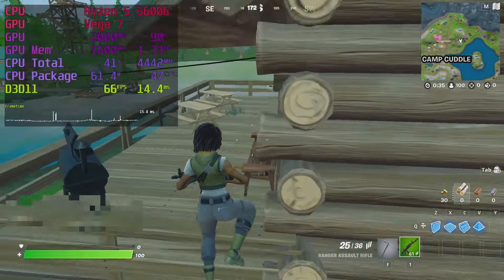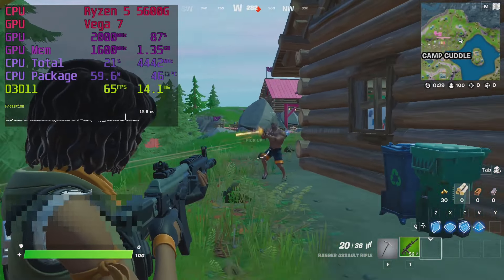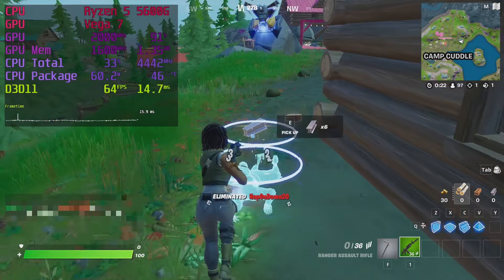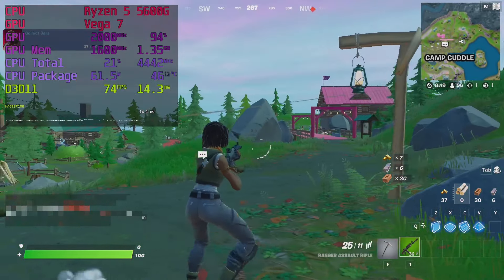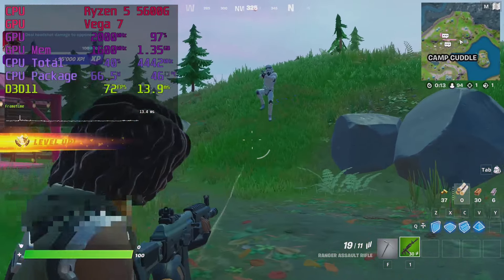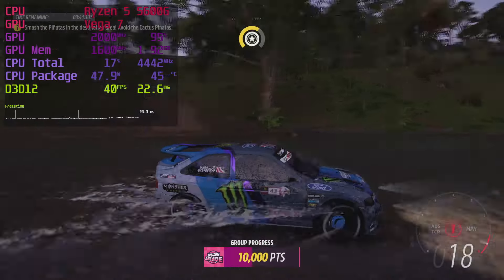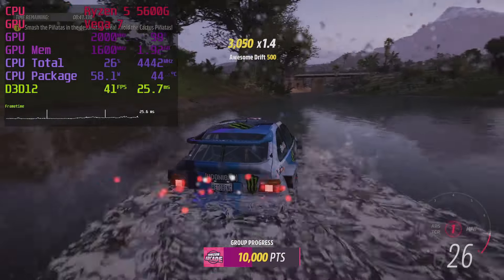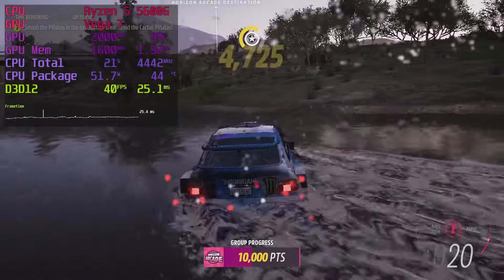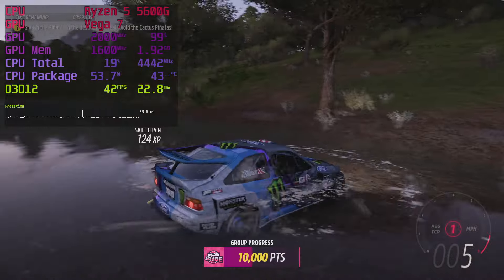I almost didn't include Fortnite, but I felt testing wouldn't be complete without it. I tested competitive settings — all low with epic view distance at 1080p. It's not a 60fps lock but not bad; you can surely get into the 80-90fps range with fast RAM, or drop the resolution a bit for a constant 60fps. Forza Horizon 5 I previously tested extensively — overall I classed it as admirable, certainly good enough to have fun if you're into car games, which I am not.